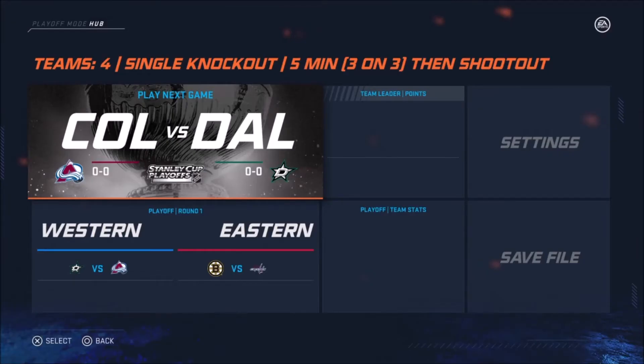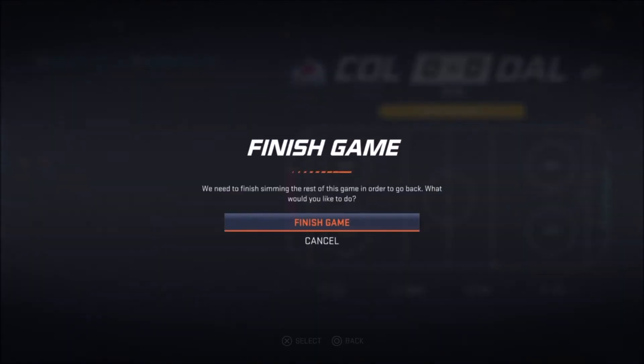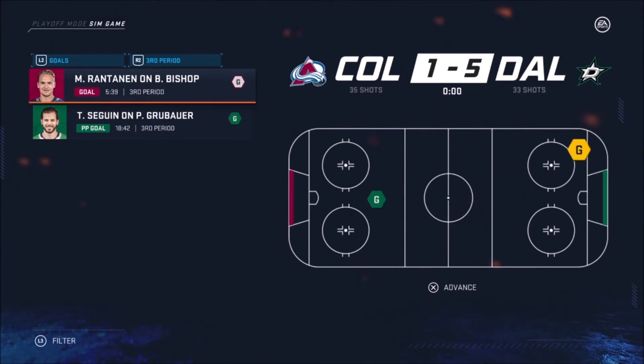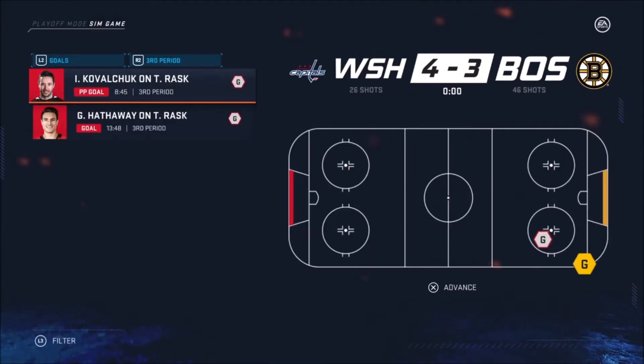After this the next set of games will be Tampa and Philly versus Vegas and Dallas. Dallas wins 5-1 — they're 1-0-1, Colorado finishes 1-1-1 with three points. Moving on to Boston and Washington — Washington wins 4-3 in regulation, finishing 2-1-0. And Boston goes 0-3.